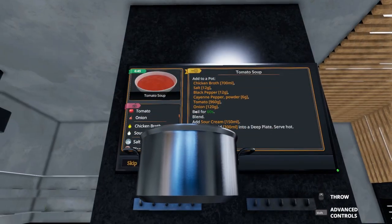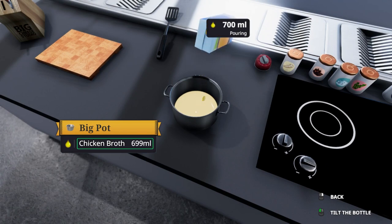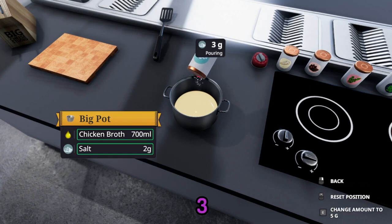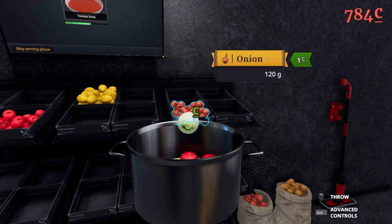Chicken broth — what the hell is chicken broth? Okay, 700 milliliters — a little more, little more, okay there we go. Salt, 12 grams — one, two, three, four, five, six, seven, eight, nine, ten, eleven, twelve. Cayenne pepper powder — one, two, three, four, five, six. Tomatoes — I forgot how many I took. Onions, 120 grams, I think.